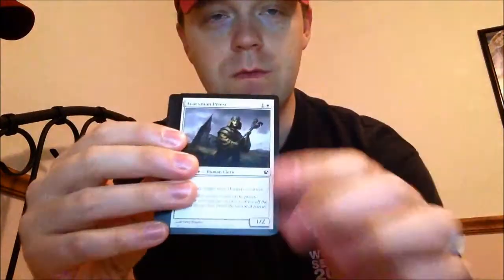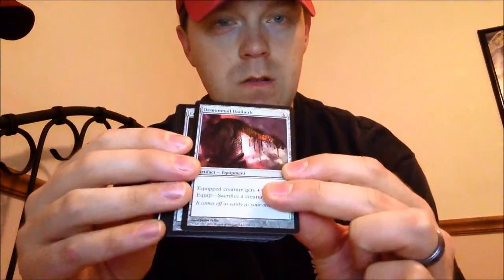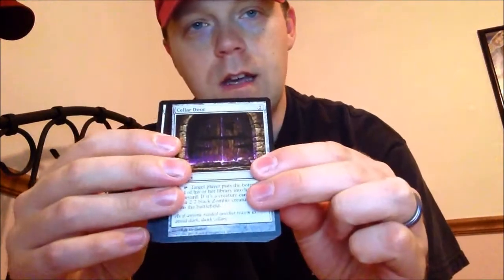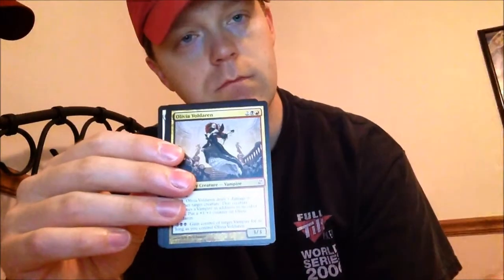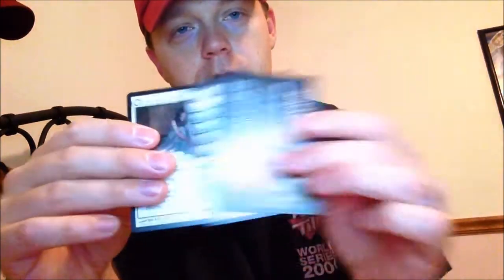No more rambling about the pre-release - want some packs? Here's some Innistrad packs, so we're gonna go through them real quick. It's been a long time since people have seen these. Okay, that's the first one: Demon's Melody, which was always fun if you had a way to threaten their guy and then sack it to put this on something. Cellar Door, Make-A-Wish, and the rare is Olivia Voldaren. There we go - mythic in the first pack, and a Cloistered Youth, which is just fine.